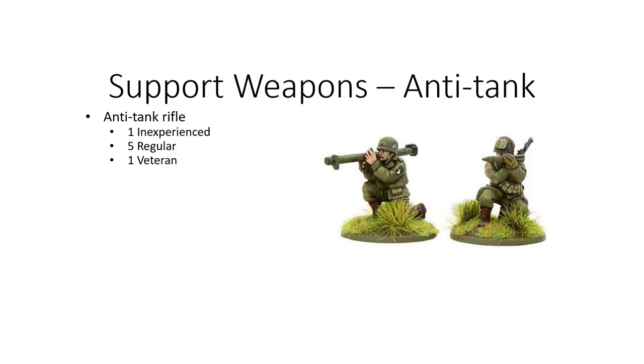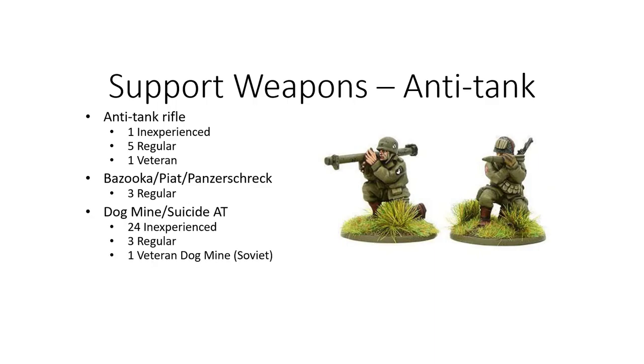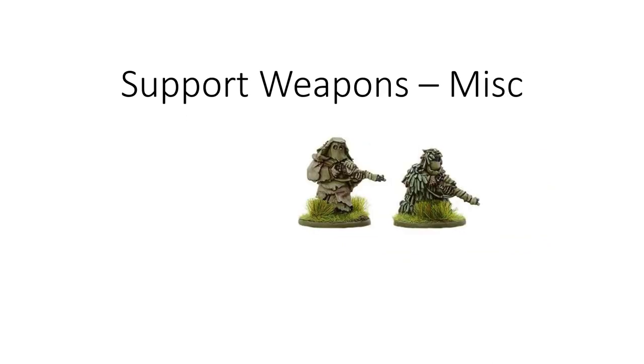There were a handful of anti-tank rifles: one inexperienced, five regular, and one veteran. There were only three bazookas, PIATs, and Panzerschrecks — specifically two PIATs and one bazooka. Surprisingly low numbers for anti-tank options, considering the amount of armor being brought. However, there were 24 inexperienced, three regular, and one veteran anti-tank suicide or dog mine units. The veteran was a dog mine from the Soviets, so you may want to brush up on how people are using those dog mines, because they are seeing competitive play. A lot of those inexperienced are going to be your suicide anti-tank from the Japanese and Chinese lists.